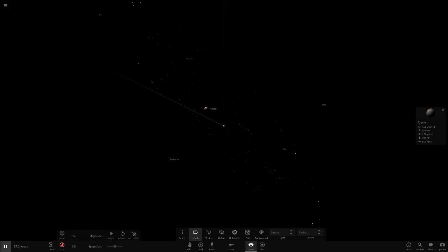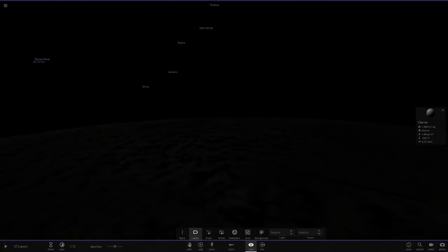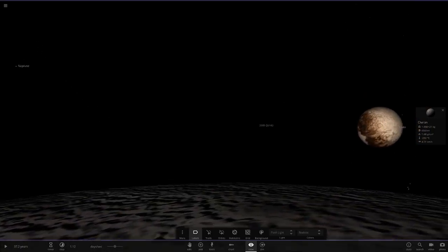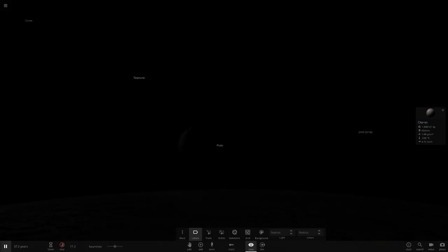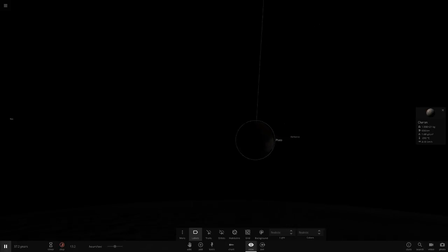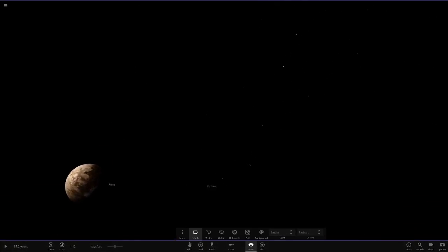From Charon you can't really see the rings at all. Let's go to realistic mode and look from the top. There's Pluto - on flashlight mode there it is. From Charon you really can't see the rings - it's just so dark. If I just pause it you can see some faint rings, but in studio mode you can see they're there. They're very very faint and it's so far from the sun they're not really receiving much light.